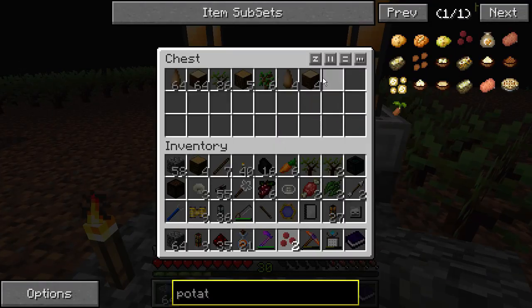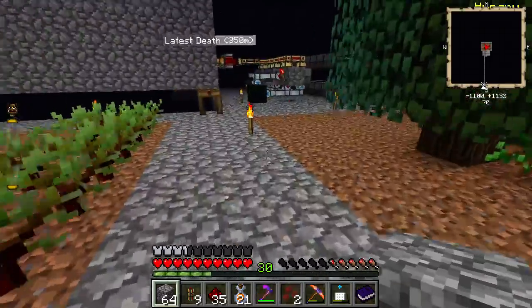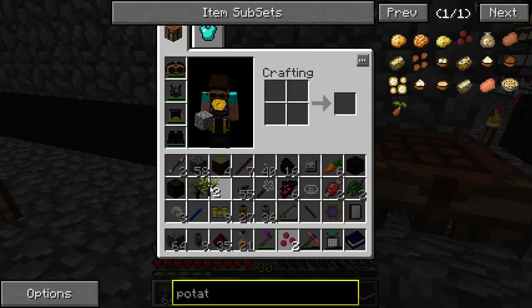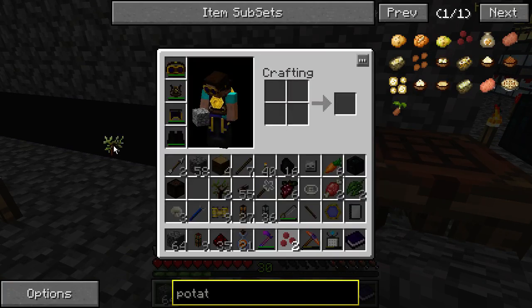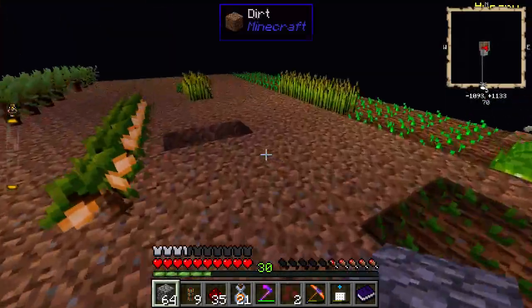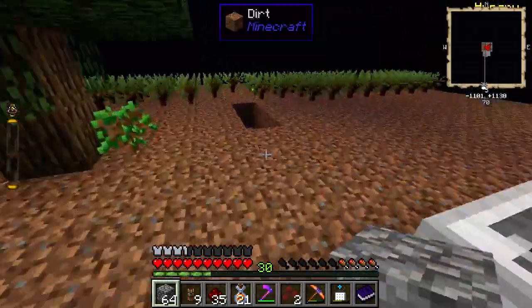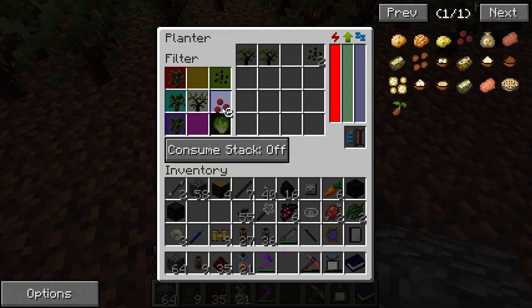Screw those guys for now. We'll chop these in a bit. I've got a sacred rubber sapling — really don't know what the use for these guys are. Do we need grape? No, we need potato though.